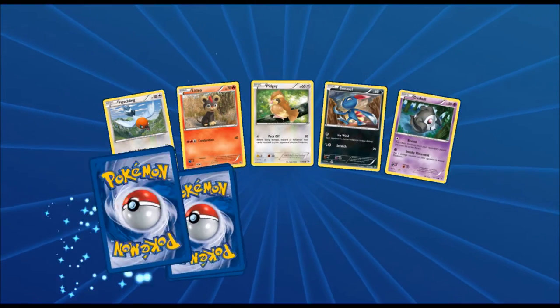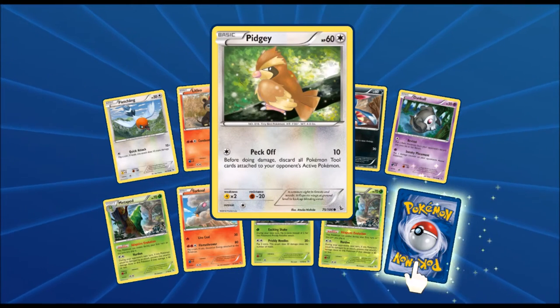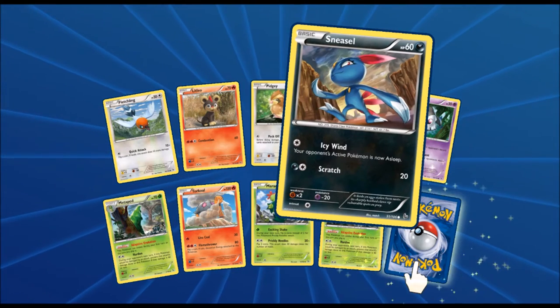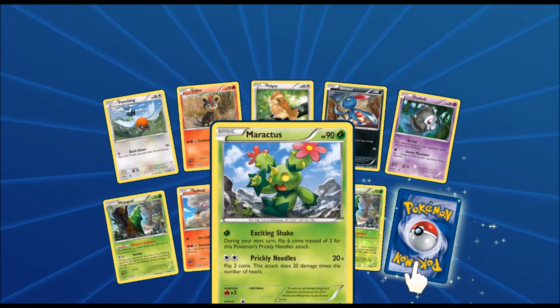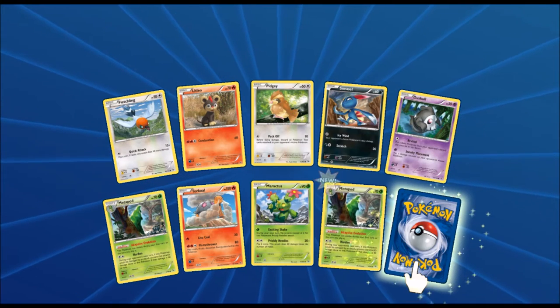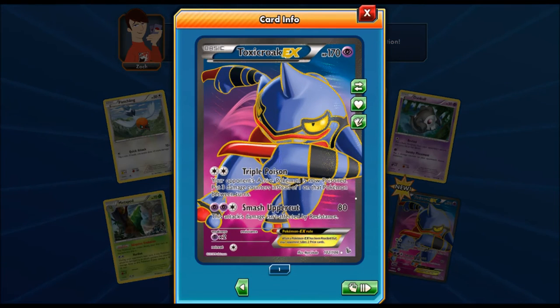Starting off with this pack we got another Fletchling, a Litleo, a Pidgey, a Sneasel, a Toucannon, a Metapod, a Talonflame, a Maractus, and another Metapod. Last card of this pack — oh we got ourselves a Full Art Toxic Croak EX! It's got Chill Poison and Smash Uppercut. First EX of the video guys, a Full Art Toxicroak — looks pretty sexy not gonna lie.